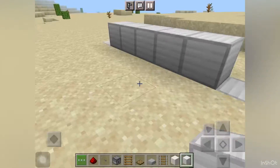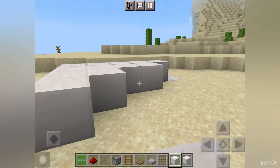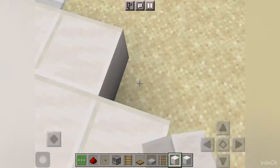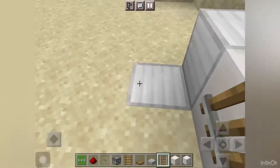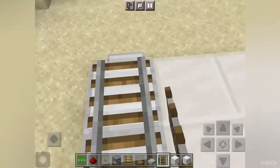You need to put down seven iron blocks here and seven here. You need to put down 14 rails.